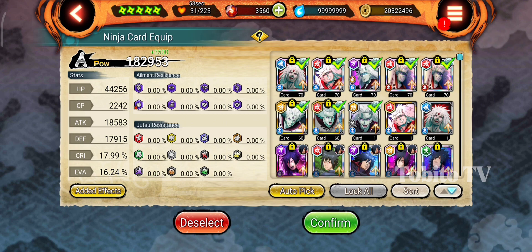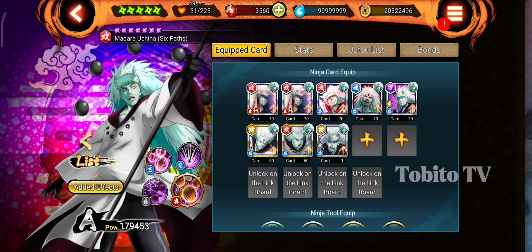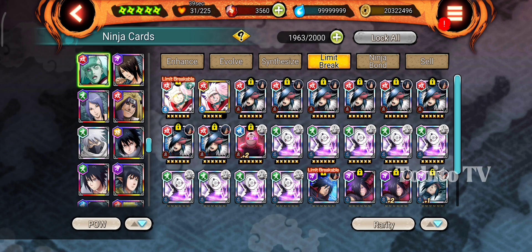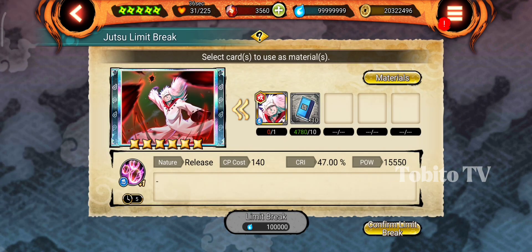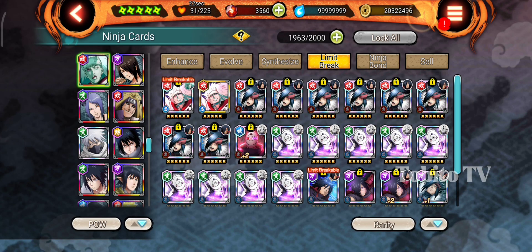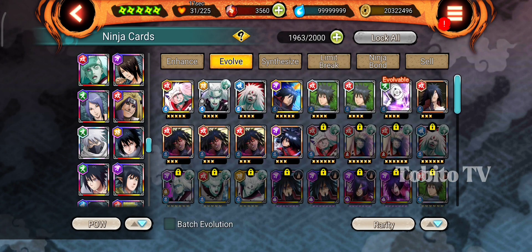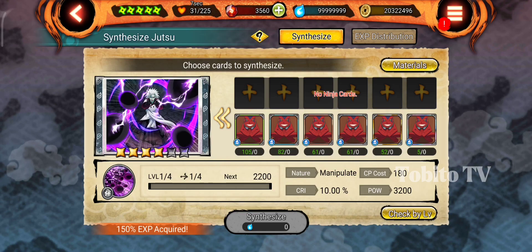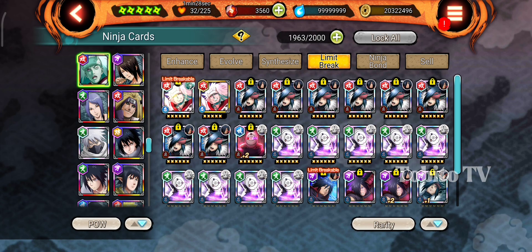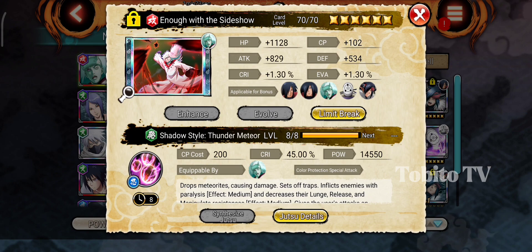I don't have the new Limit Break and 2x Ultimate — neither the old nor the new. So let's go back to Limit Break. Go to Ninja Card, then Limit Break, and click on the card. Before the Limit Break works, you need to max this jutsu to at least level 8. You can use the synthesize jutsu option to do this, then after maxing the card it becomes limit-breakable.